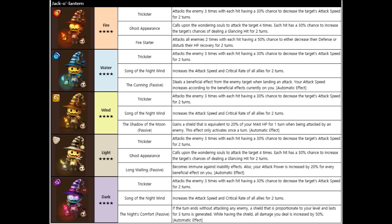The first skill for the Jack-O-Lantern is Trickster. Attacks the enemy three times, with each hit having a 30% chance to decrease the target's attack speed for two turns. Pretty basic there, not much to talk about — you hit them three times and each hit has a 30% chance to decrease attack speed.